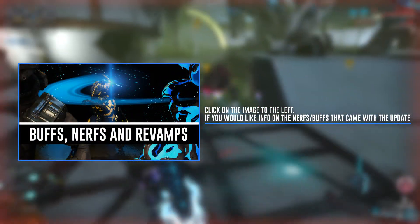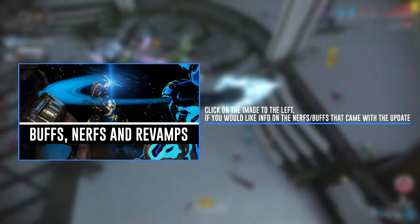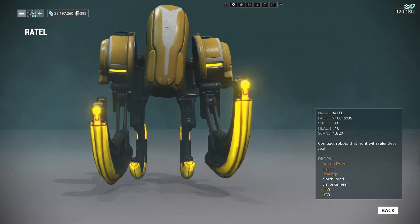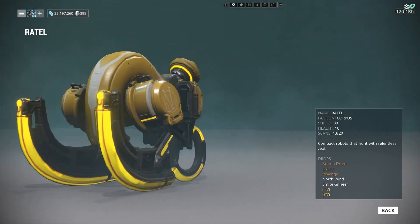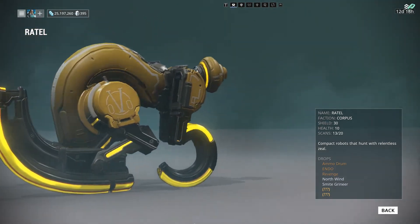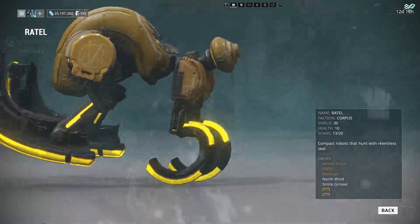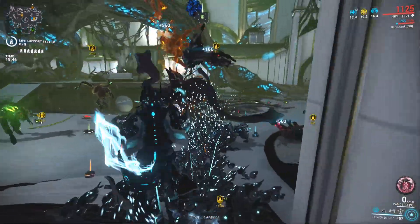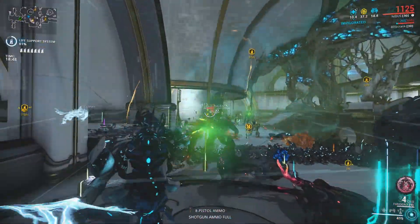The weapon buffs, changes, and nerfs discussed in a previous video have also been implemented with a few changes. The new Corpus enemy the Rattle has also been introduced, deployed by sniper crewmen who have also received a spawn chance increase. Sapping Osprey spawn rates were reduced, and the number of Sapping Ospreys allowed in one instance has also been lowered.